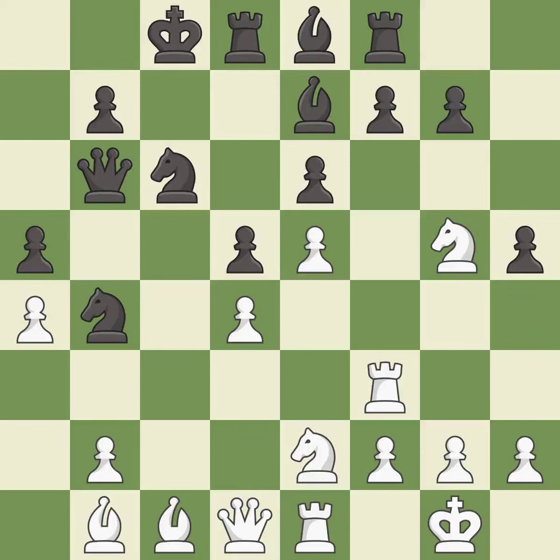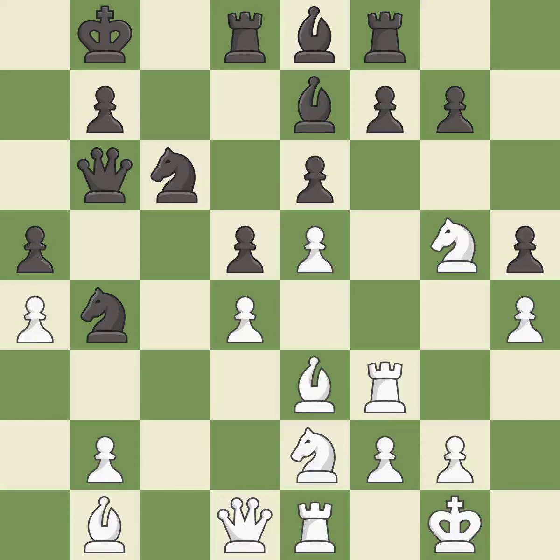This protects an under-defended pawn that is under attack — it is best. Several precise and excellent moves follow. This misses an opportunity to take an open file with a rook, permitting the opponent to reveal an attack on a pawn — it is an inaccuracy. The rook is now on an open file, helping control squares across the board.